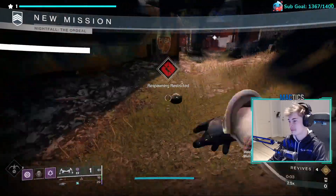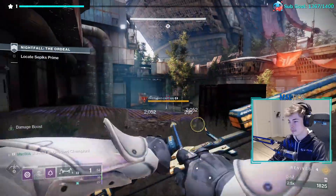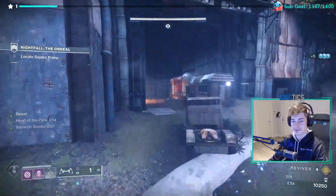Load in. Sneak around to the left, skipping the adds. Advance until you meet the Overload Captain. Kill it from far away. Move past the adds and into the door.